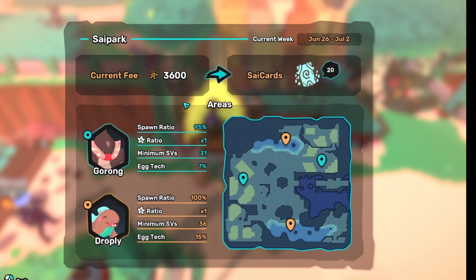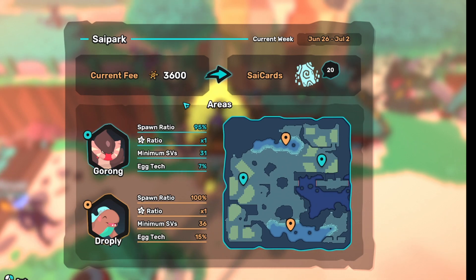We have a 95% spawn ratio of Gorong. It's SV week, by the way. At 70%, egg technique doesn't really have anything good as an egg move — unfortunately it just learns Meditation. And we have a 100% spawn ratio of Dropley with a 15% egg technique, 31 SVs for Gorong and 36 SVs for Dropley minimum.